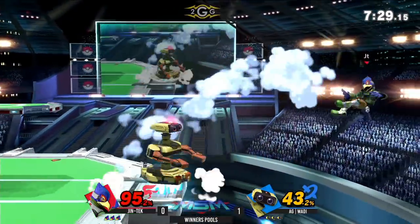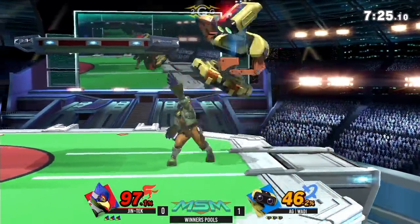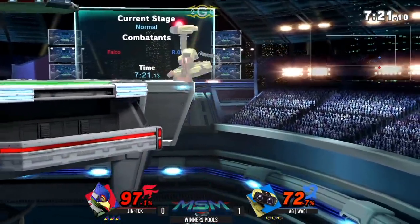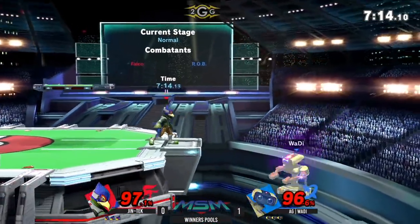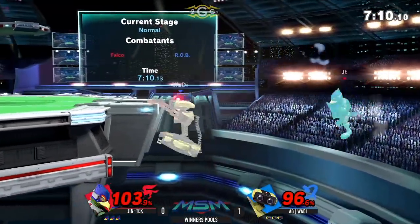The spot dodge — let's see if Wadi is going to be aware of that spot dodge option that Jintek picks. If Jintek is real good with what he does, then he won't be getting read at the ledge like that. Good laser. The back air — I'm not so sure about that. Wadi was not there.